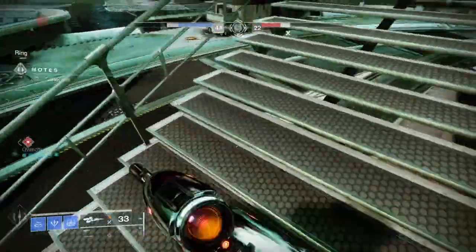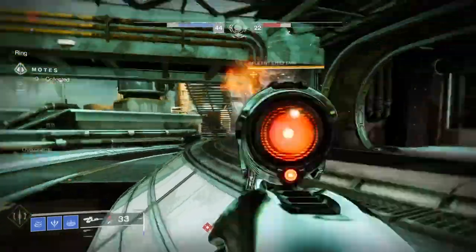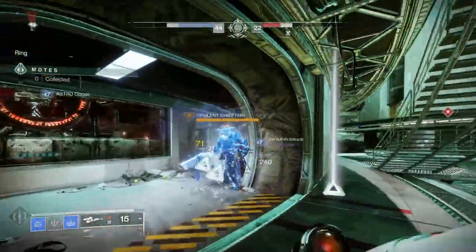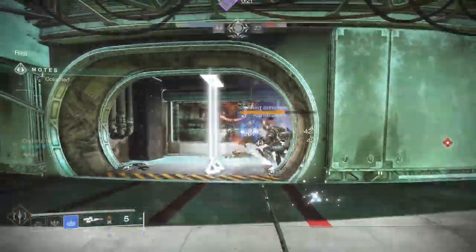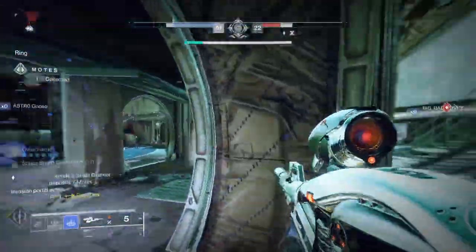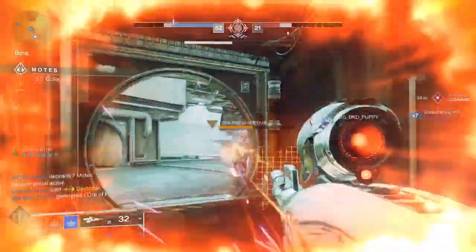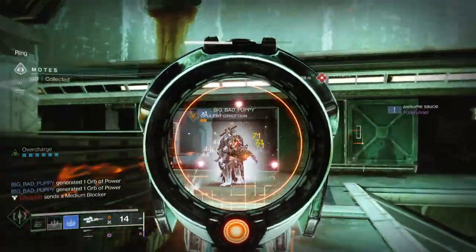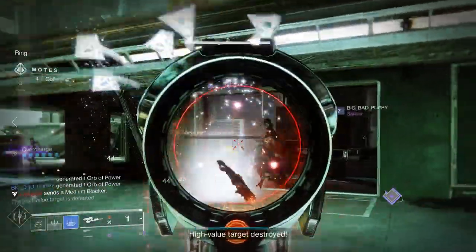At that point, they'll start out further away from the bank but they'll work their way towards it, so you should have time to take out the high value target and at the same time be able to defend the bank. Your other advantage is not to allow the other team to overwhelm your bank and drain motes back the other way. Once you do that, you'll get 10 to 12 motes and you'll be able to send a mid-tier blocker to the other side.